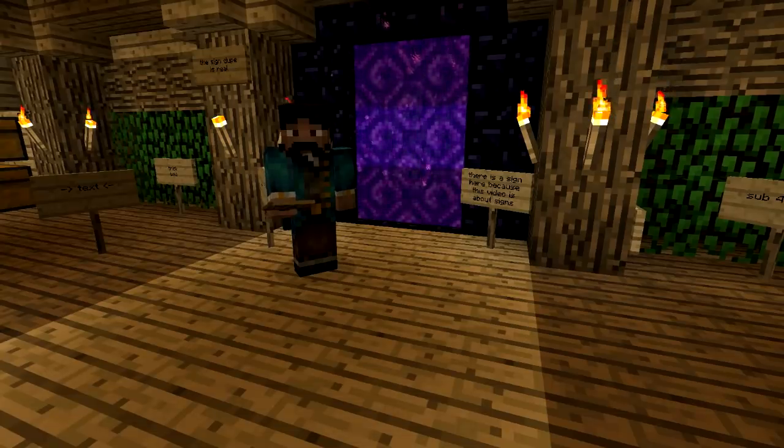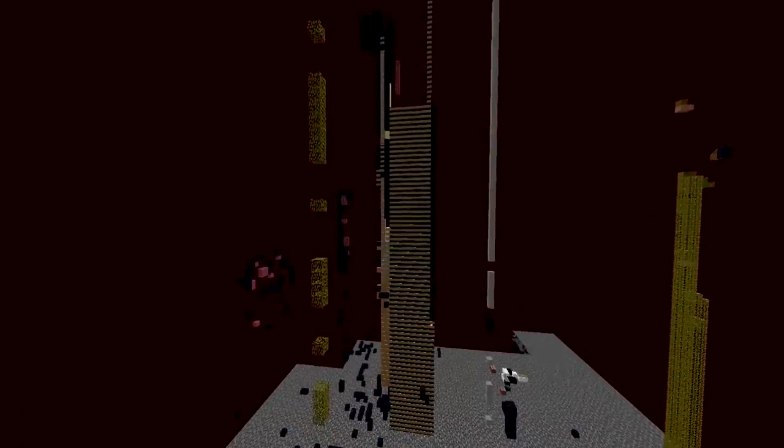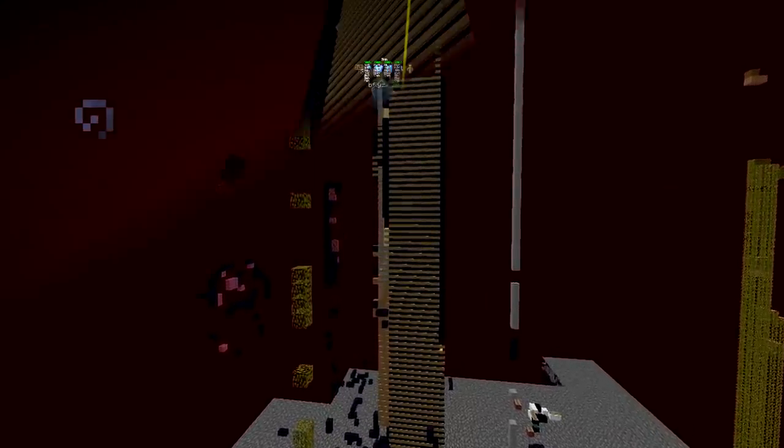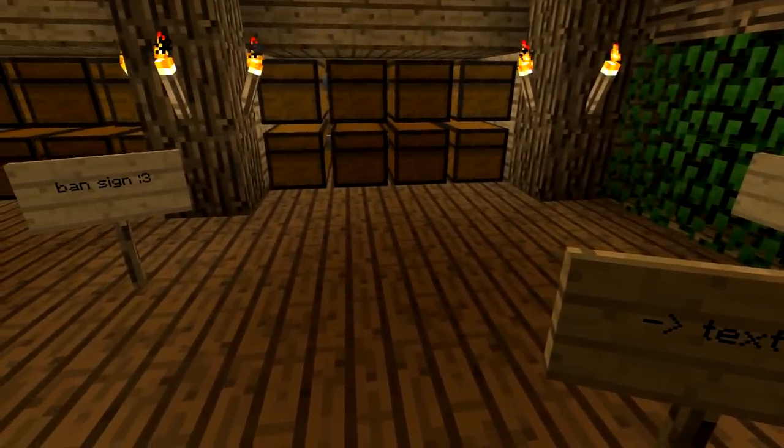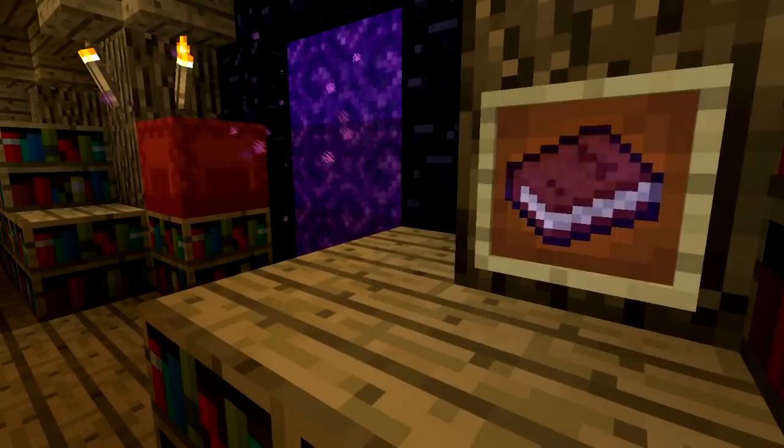So how exactly did this exploit work? A group of players placed hundreds of signs within a chunk, causing that chunk to completely overload with data. Anyone who loaded that chunk would immediately get disconnected and would not be able to reconnect, similar to how book banning worked.